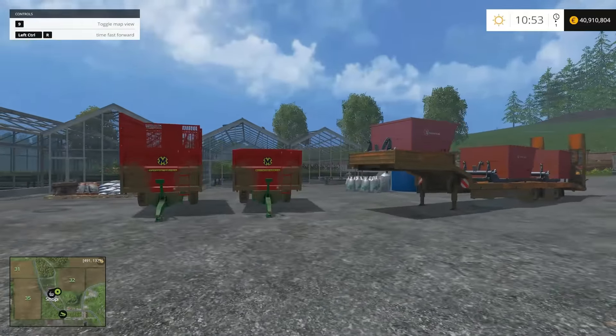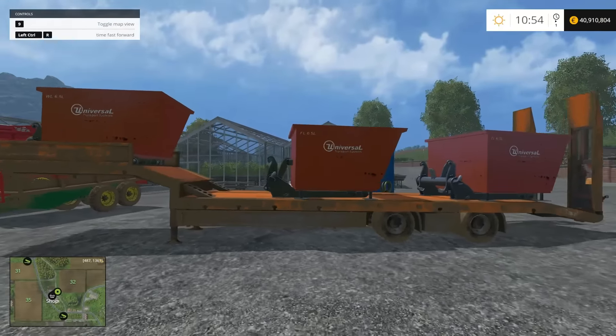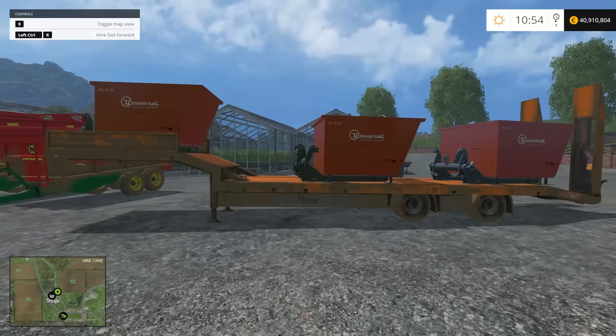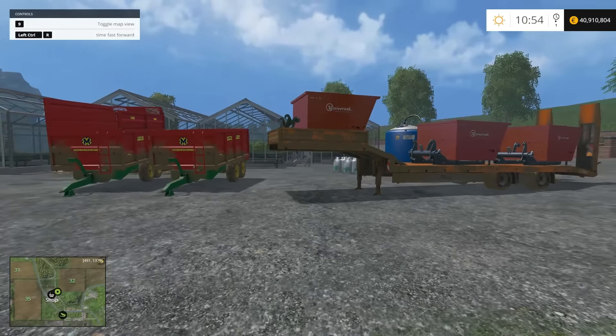In grain transport we have an interesting one. We've got these Marshall trailers and the Universal Transport System trailers — they're not really trailers, they're connectors for hooking up to your front loaders. I'm not sold on them in the long term, and I'm not really sold on the Marshall trailers either. These are what I consider small grain trailers — more of the ones you take out on the field with you. If you're going to take them out on the field, just take the Marshall. And honestly I'd probably get the in-game equipment or something from a previous season over these. There's nothing wrong with either of them, I'm just not 100% sold on them.